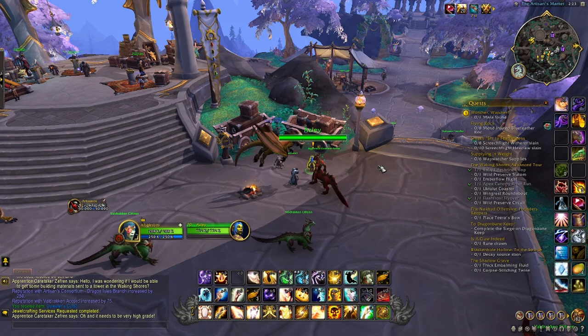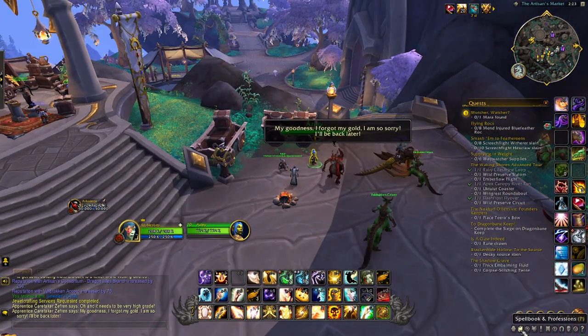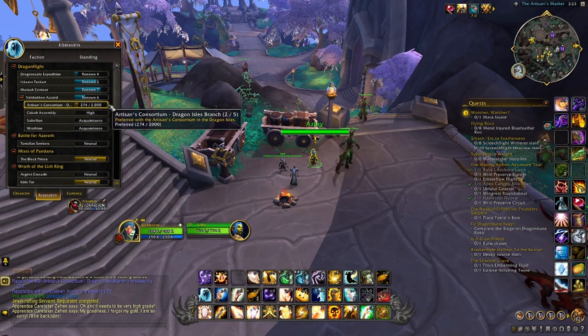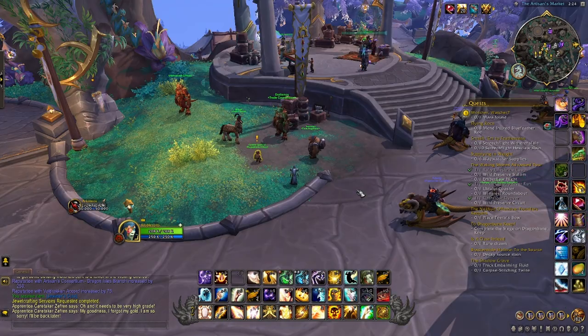If you do both your professions — if you have two crafting professions — you do that one and the other one, that's 750 per week, which means you'd be able to get to the next tier in about three weeks. That's pretty cool.